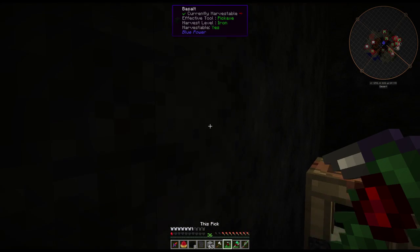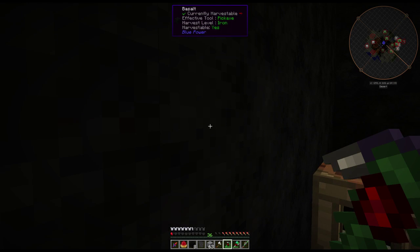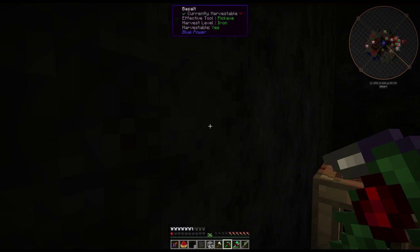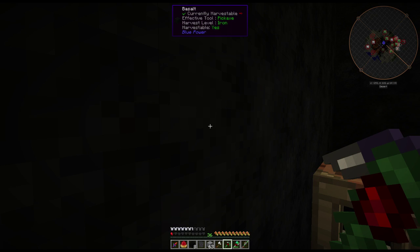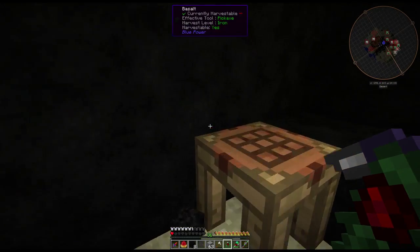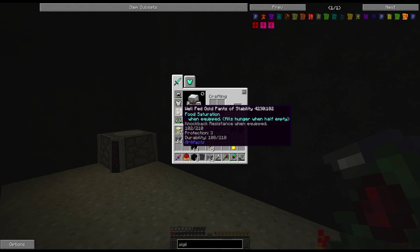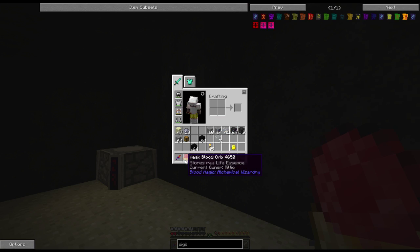Boom — blood orb! Now we need to bind it to ourselves, which we cannot do right now because of the half heart — it acts just like the sacrificial knife, except it puts it right into your blood network, or the first time you use it it just binds it to you. So I'm going to do some jumping on a wall here to get my hearts back up, my pants will kick in and fill me back up, and then I'll bind it. There we go. Weak blood orb — current owner, bound to me.